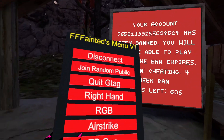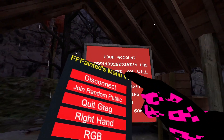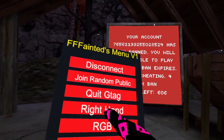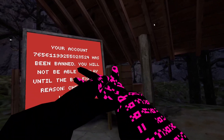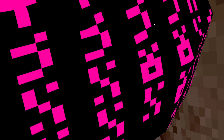I have Fainted Menu V3 — don't hate it, this is the first mod menu I've ever made and I'm not good at this kind of stuff. But I have disconnect, joiner in public, and QG tag, which I'm obviously not going to do. I have right hand, which is going to be weird because this bigger one right here is the one for my camera.